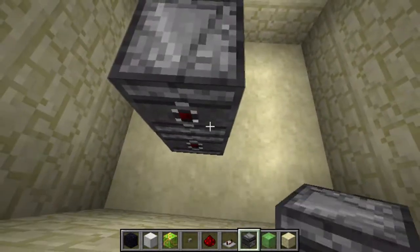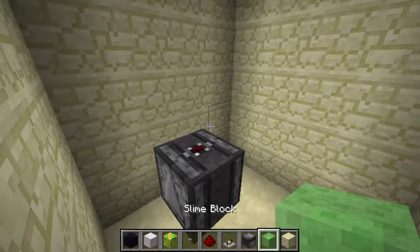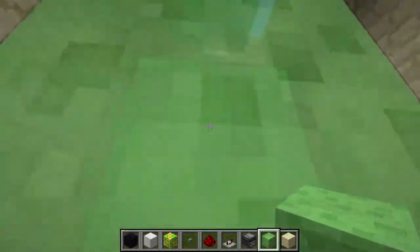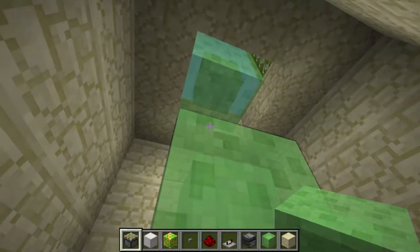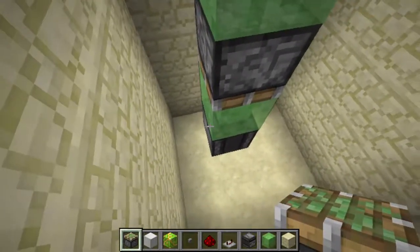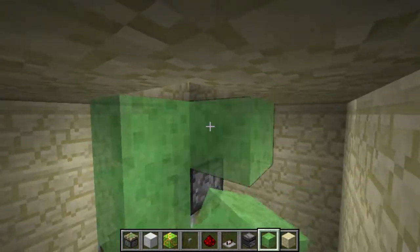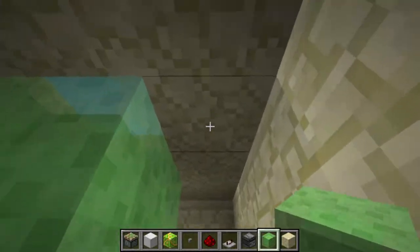Let's build up two blocks now and make sure that you have an observer facing downward, like that. Then take your slime and put one slime block right there, put those right there, break that slime block, and then take your sticky pistons — take a sticky piston right there facing downward, then put a sticky piston right here facing upward. Break that slime block, put a slime block, and there you go — this is essentially the machine done.